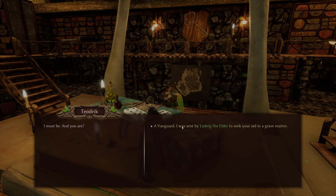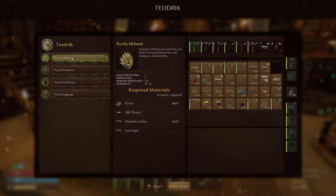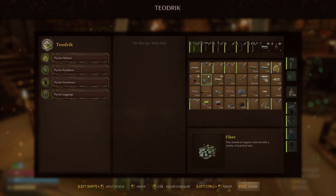Speak to the historian — never going to find him in a game of hide and seek. He will tell you where the trader is, and you can also get the pyrite outfit from him.